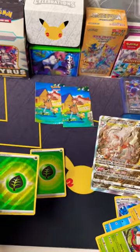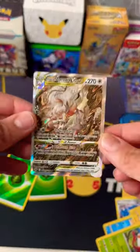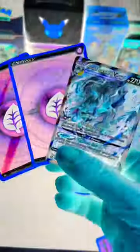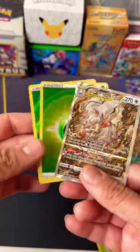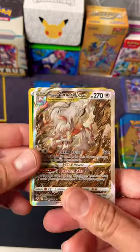I think we just pulled a God Pack. I love this card — first time seeing it in person. Let's take a look at the pulls we got from this Crown Zenith Mini Tin. This is why I keep opening Crown Zenith products, because the pull rates are crazy.